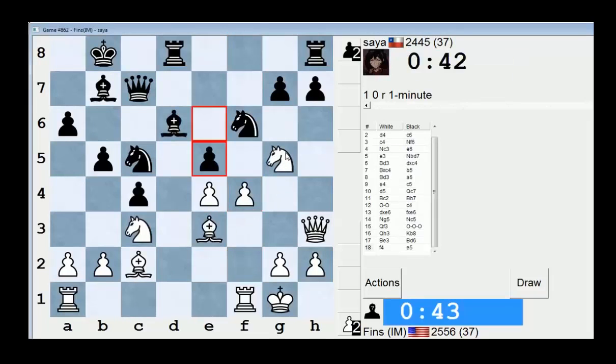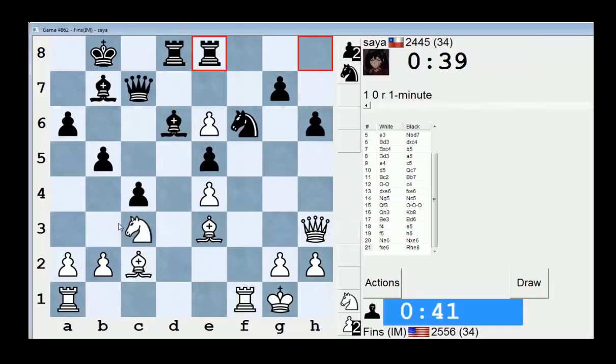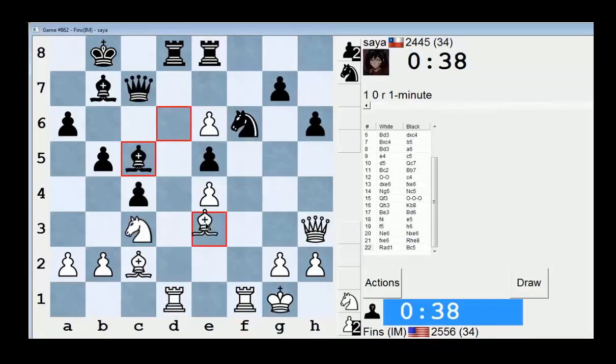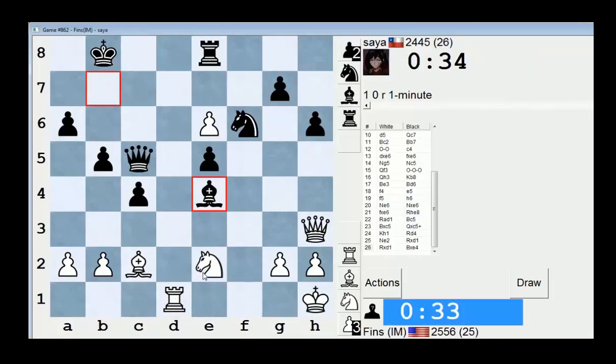F4 seems good. Let's stick the knight in on E6. Let's play Rook AD1. You can play Bishop C5 — that's probably smart. Let's take. Check. Maybe B4 would have been good for them — yeah, he wins a pawn that way. Knight F2 is a big problem — huge problem.